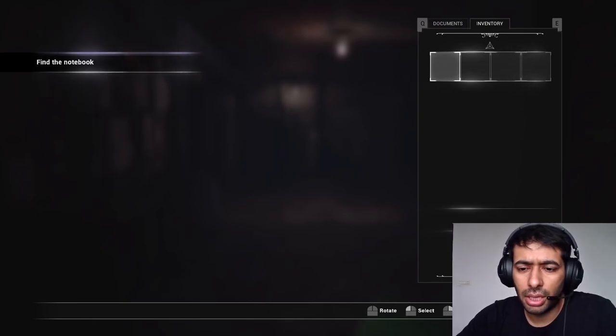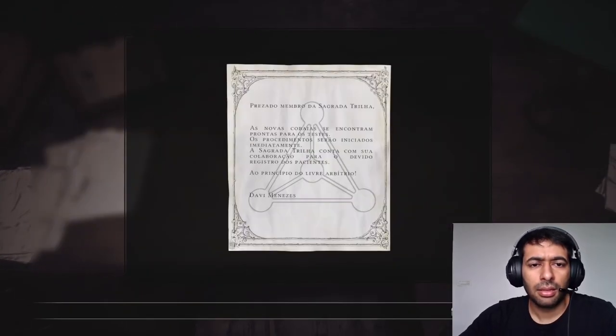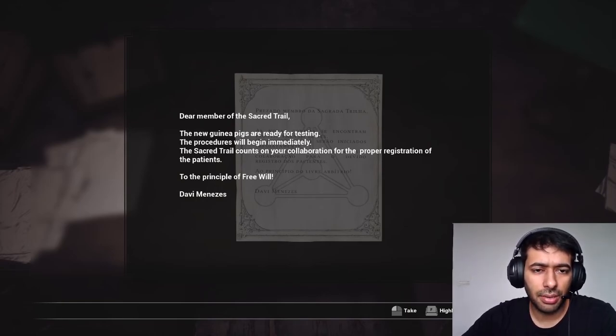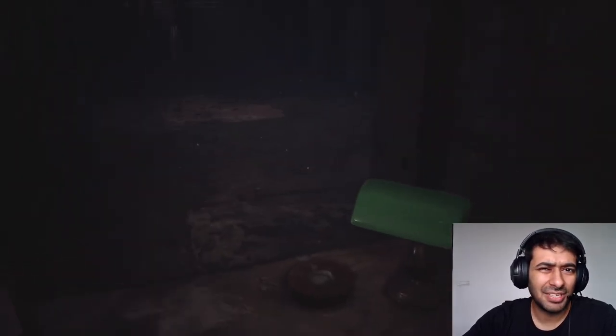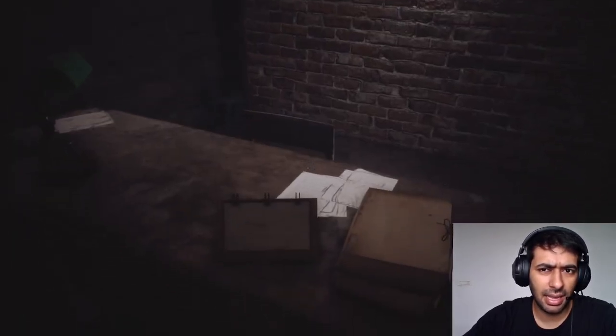Documents, inventory — okay, we can navigate from here. 'Dear member of the sacred trial, the new guinea pigs are ready for testing. The procedures will begin immediately. The sacred trials counts on your collaboration for the proper registration of the patients to the principle of free will. Divi Menaces' — whatever that is. So looks like there is some cult going on here and we are like one of the guinea pigs they have captured.